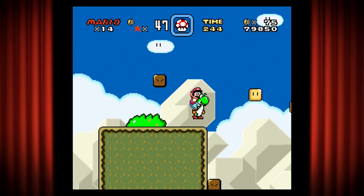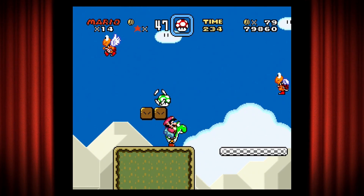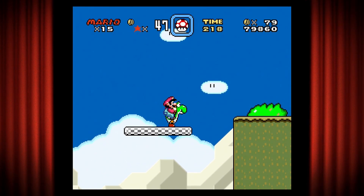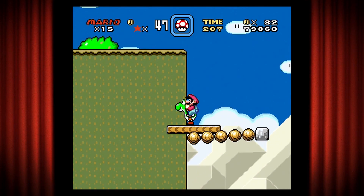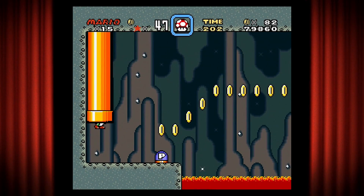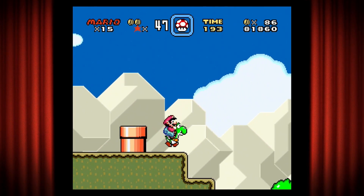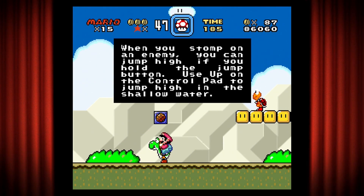Eating the shells of Koopas gives you different powers. The green shells don't give you any power, but the red shells — if you eat them with Yoshi — you can shoot fire like so. The different ones give you different things. Here we're going to drop, land on these blocks safely, then go into this bonus stage where we press the switch and use the coins to walk across the lava pit.